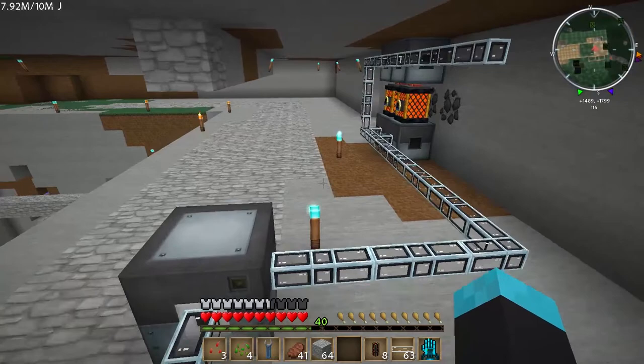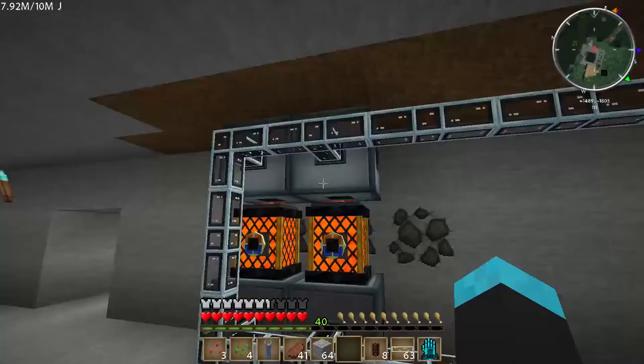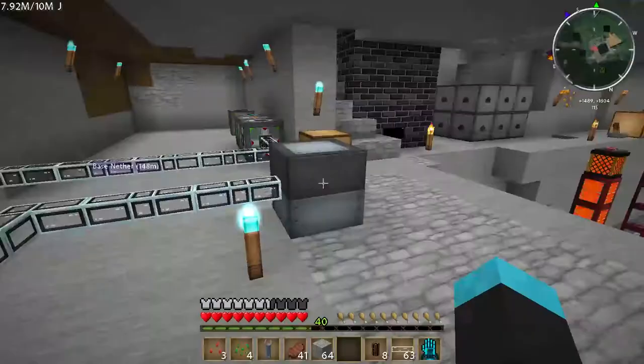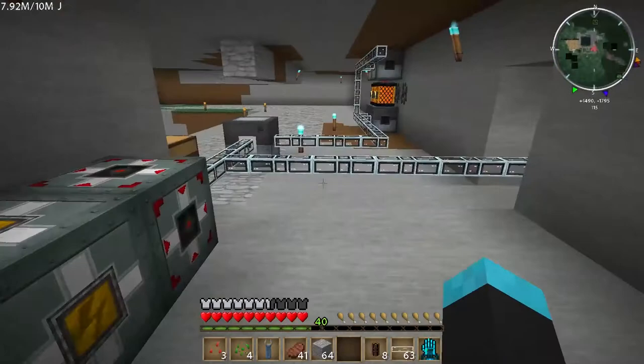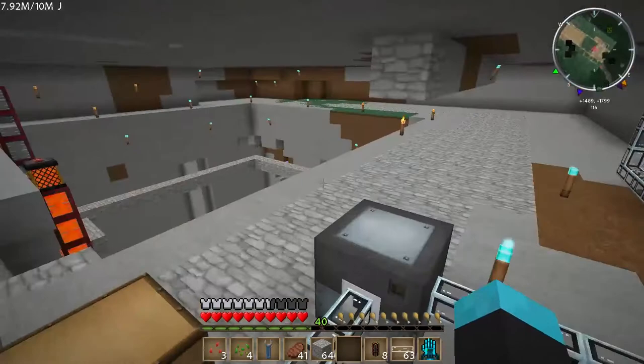Let's see if this is emptying out — it is. Max output. So this is kind of the power situation. Yeah, we'll add in more guys over here. And the whole reason for this is I wanted to do an energy tesseract, and that's the big thing today — energy tesseract.